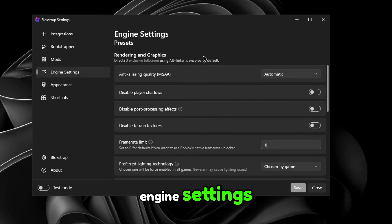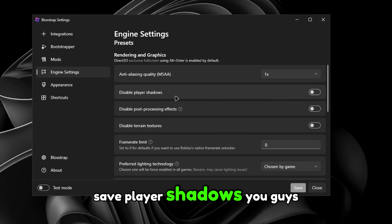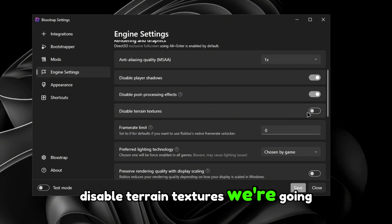In Engine Settings, go to Antialiasing and Quality and set it to one. For server player shadows, turn that on. Saber post-processing effects — turn that on. Disable terrain textures — turn that on as well.